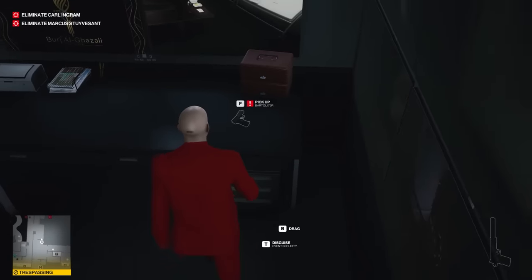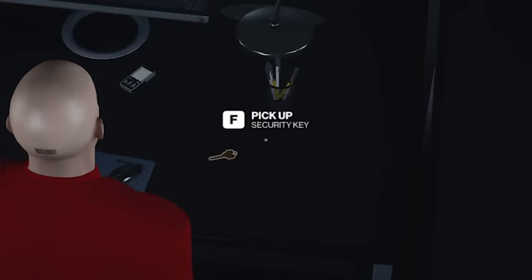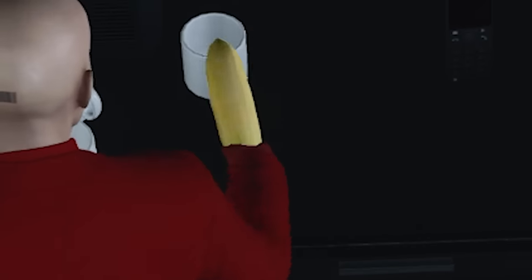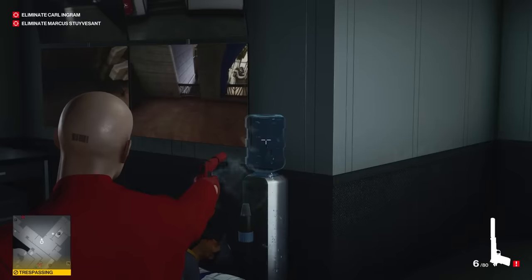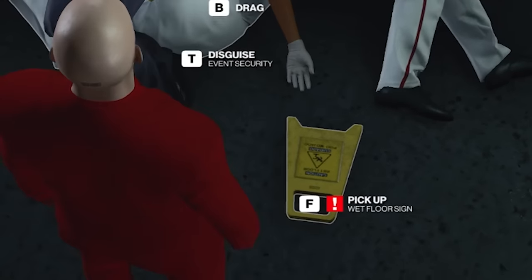Anyway, first things first is just grab all of these guns right here. I'll grab the key to the maintenance room. Grab this big old banana — don't ask me why. Then what I'll do is drag all of these dead bodies into a pile underneath the water cooler and make it look like an accident. Perfect.